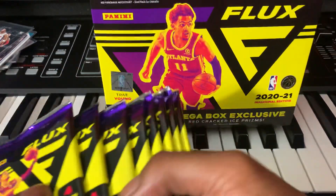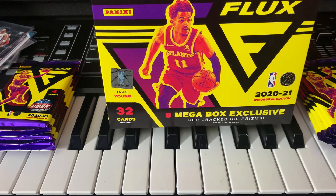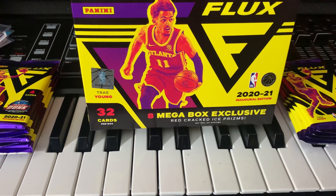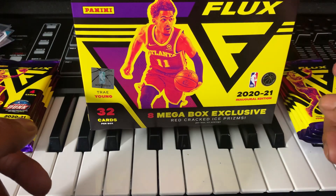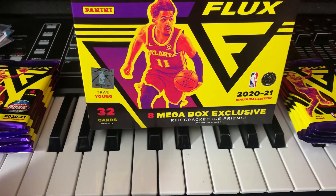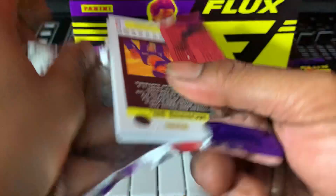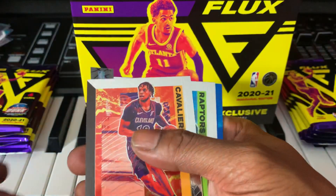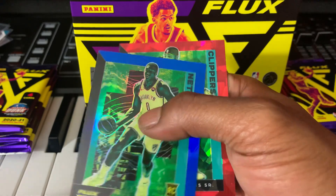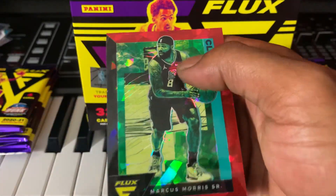I'm going to put four packs here and four here, then see which side does better. Going with the left side first. First pack: Darius Garland, Pascal Siakam, and a Reggie Perry — don't know who he is, but that's a cool card. And we got a red cracked ice! One per pack — Reggie Perry on the base and Marcus Morris Sr. on the red cracked ice.